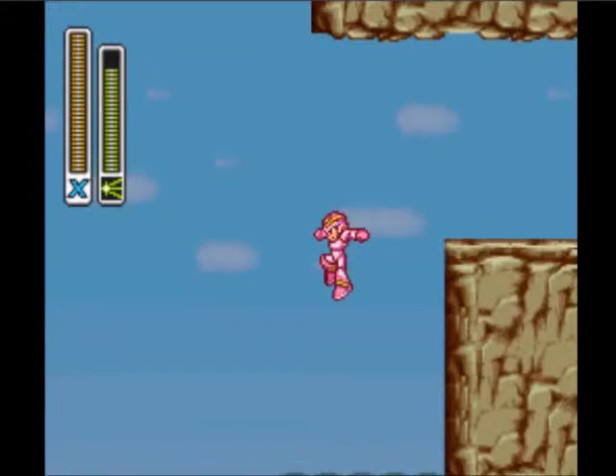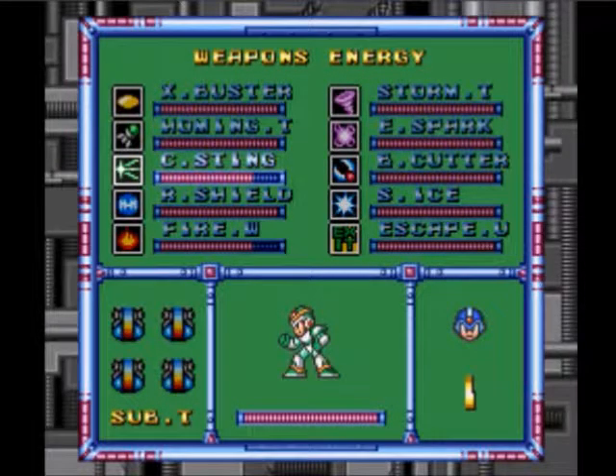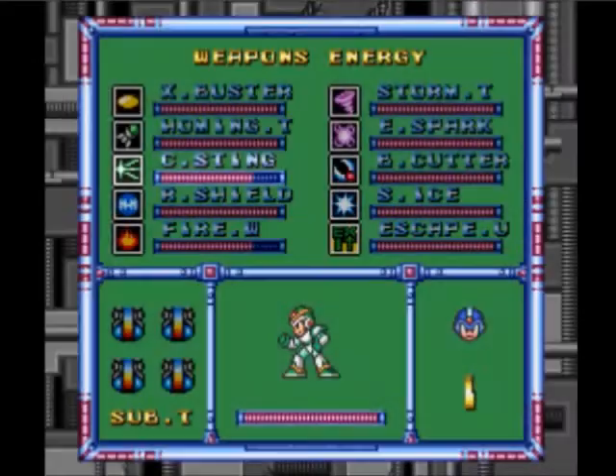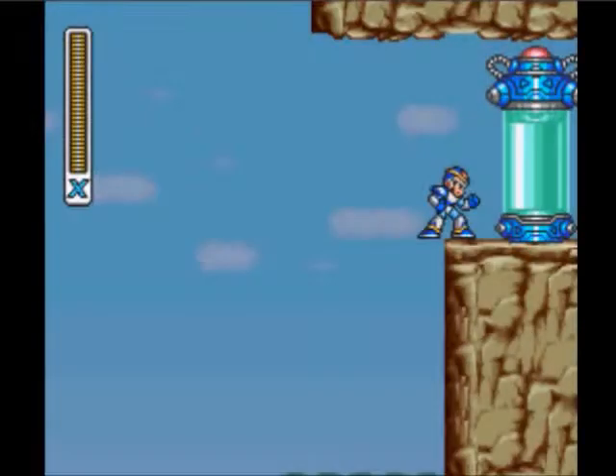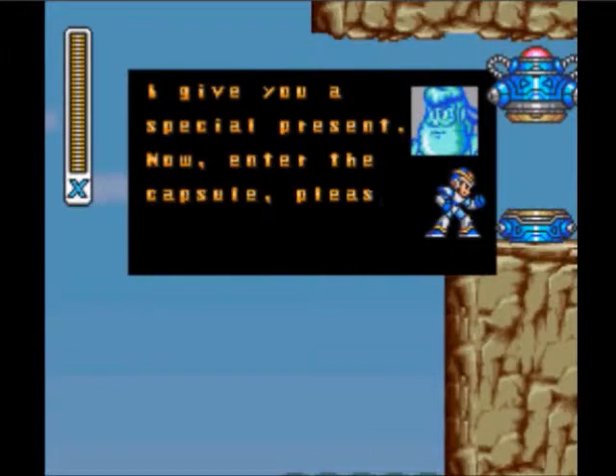Chameleon Sting! You need your sub tanks to be full. Cool, there we go. And you're supposed to do this like four times in a row — collect that same capsule four times in a row.